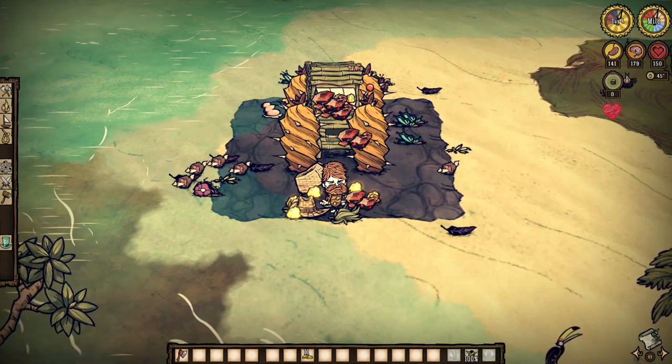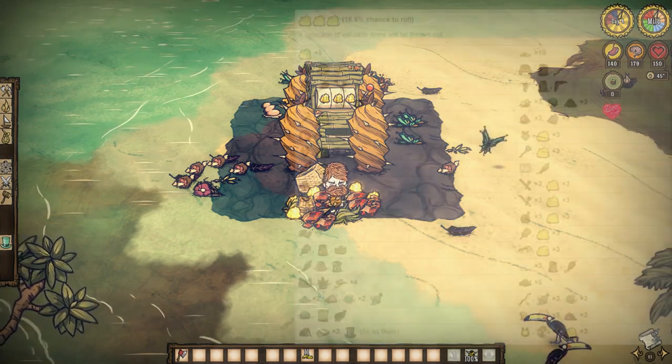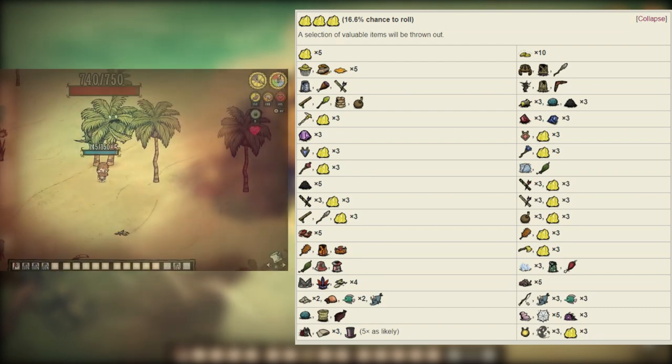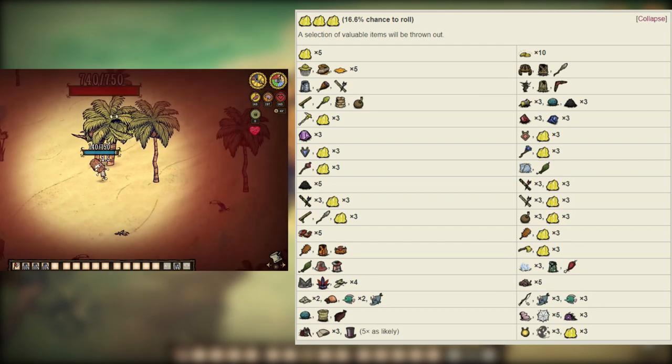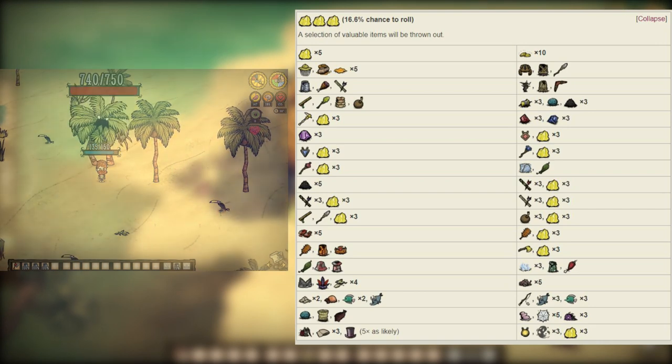But the true reason why you just can't stop playing: the 16.6% chance at a triple gold roll. There are so many fantastic items here that it'd be impossible to cover them all. But first note the chance at a marble suit — an armor that is unobtainable in Shipwrecked without a Reign of Giants connection due to the lack of marble drops. So it's incredible to have access to such stellar armor within an expansion that really does lack any good ones itself. So go get you one.